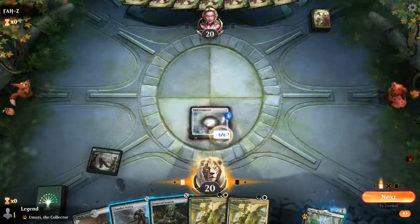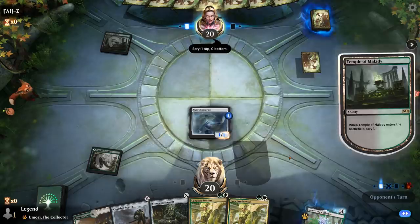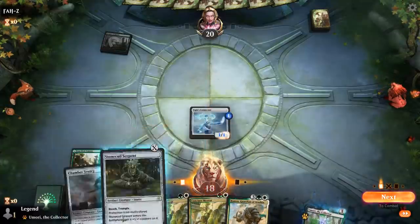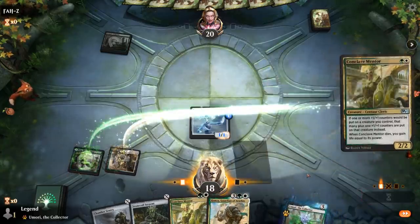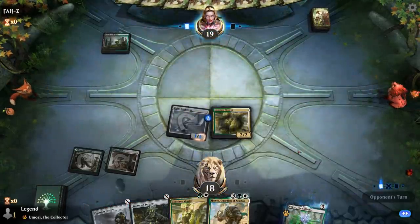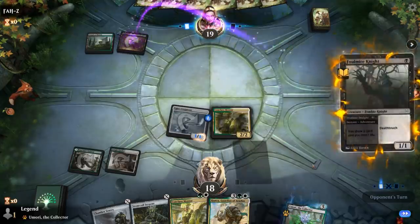We'll play a Conjurant on turn 1, and double green is more important than double white. Turn 2, we'll probably play a Conclave Mentor so we can play these creatures afterwards. Opponent has a Temple of Malady — so black-green — and there's Hamza in hand. We could play two creatures for X=1 just to get Hamza in place sooner, but then we won't have many payoff cards afterwards, so I think Mentor is still better here.